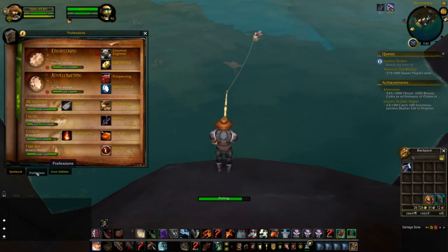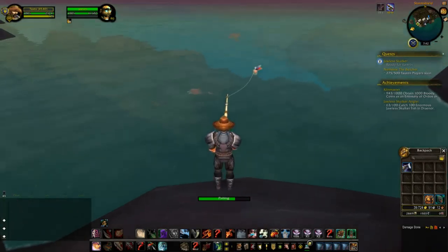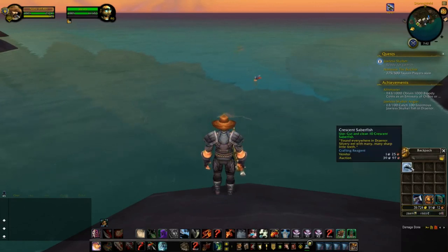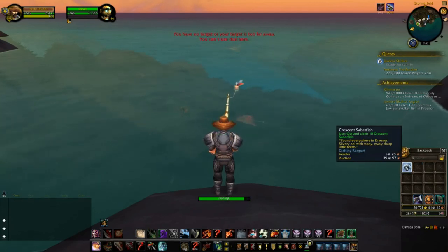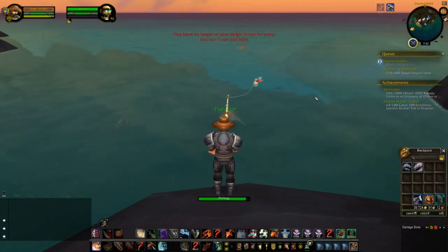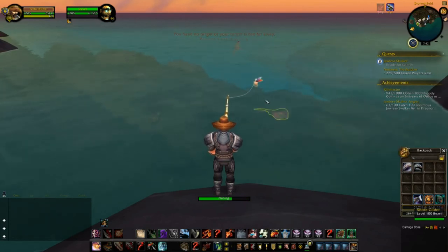You can cast fishing from the spellbook in your profession tab. I would definitely advise keybinding it, preferably to something on your mouse, as you will be clicking quite a lot. Our first catch is the Crescent Saberfish — this is the default fish for all of Draenor. You will catch these in every zone and they're not part of any meta achievement; they're not very useful for cooking and they don't sell for much. These are not what you're after.